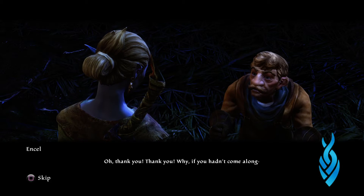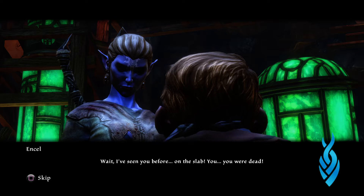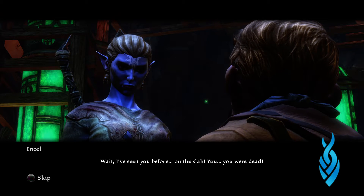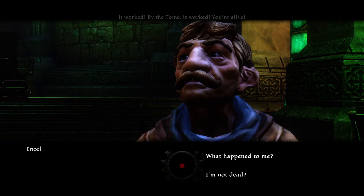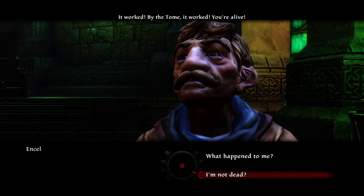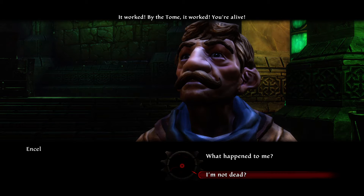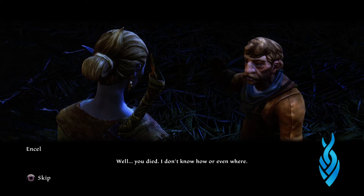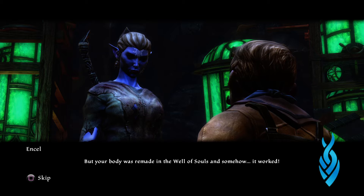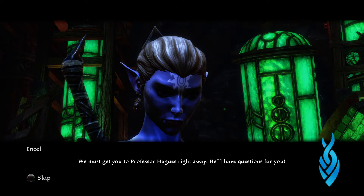The gnome says: 'I've seen you before — on the slab. You were dead. It worked — by the Tome, it worked, you're alive!' You get dialogue options because you can't have a fantasy adventure game like this without the option to be sympathetic, curious, or an outright jerk. The gnome explains: 'Your body was remade in the Well of Souls — the Well restored your soul to your body, and it worked. We must get you to Professor Hughes right away.'